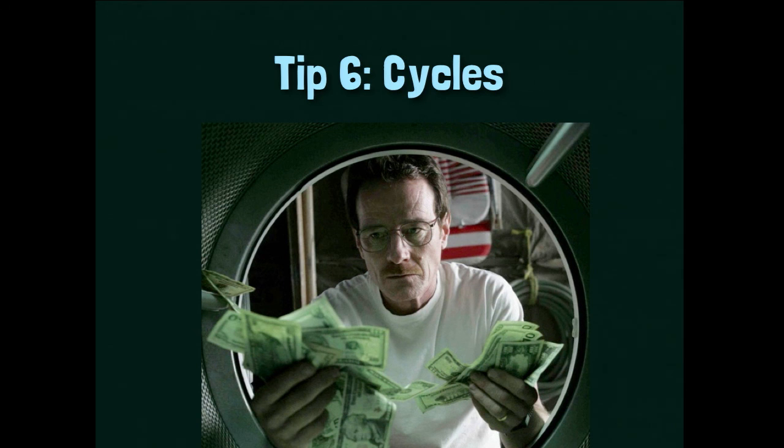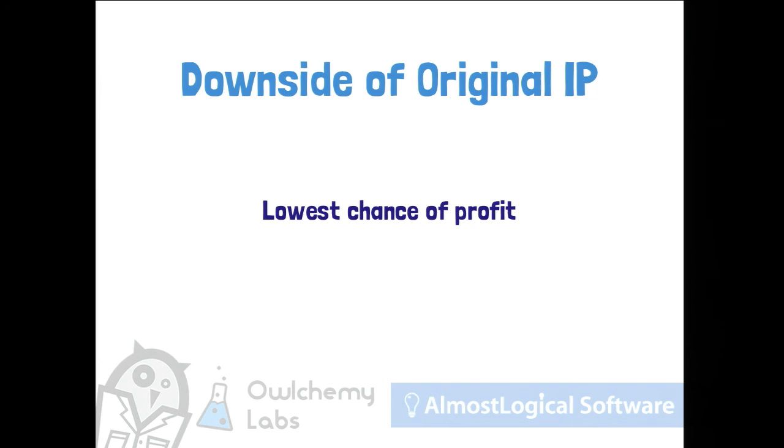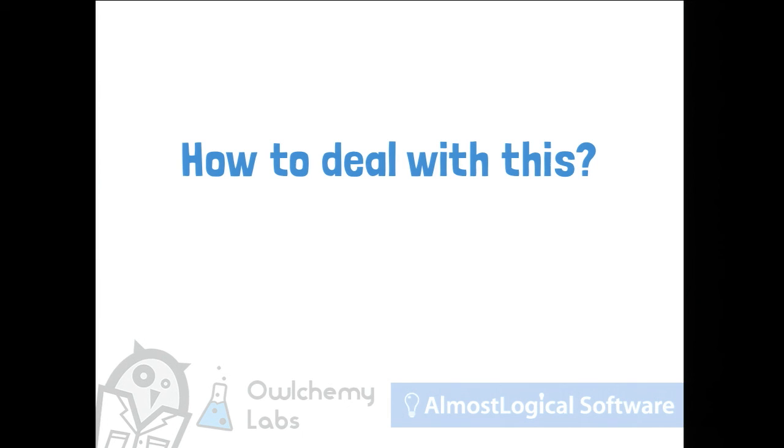This leads me into tip six: cycles. Why we both love doing original IP — it has a lot of upsides: the joy of creating something new, you own the IP, you have the highest chance of making large profits, and you give great visibility to yourself and your company. But its main problem is the lowest chance of profitability, meaning you could go bust. We deal with this by using contract work and working in cycles.